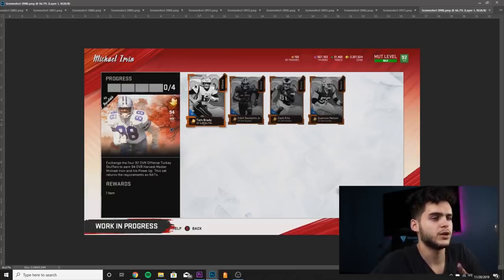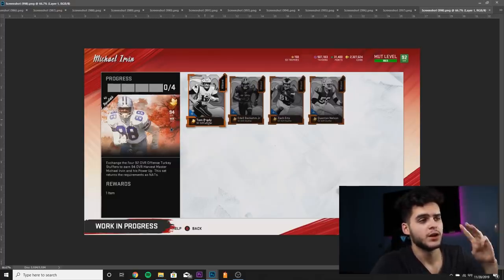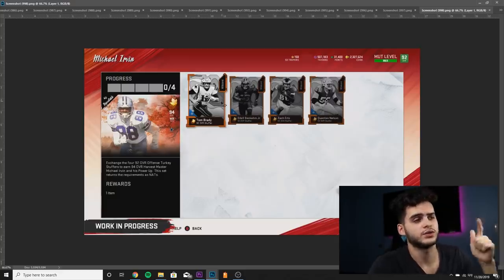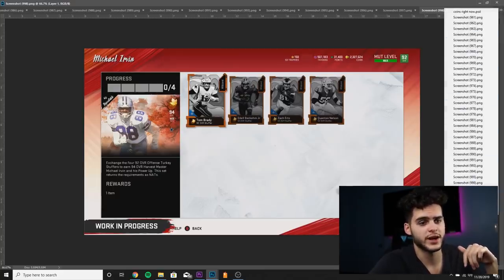For Michael Irvin, it's going to take Brady, Odell, Ertz, and Nelson — the offensive Turkey Stuffers. If you do this set, you do get all four of them back nat plus Michael Irvin and a power-up for Michael Irvin. So if you get your free Odell and get enough collectibles for Tom Brady, you might as well finish two others, because then you get them all back nat and get Michael Irvin for free — which you can then sell and make back your coins. I'll go over all those sets tomorrow.